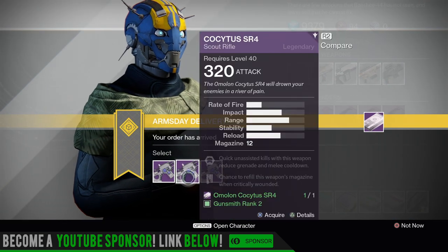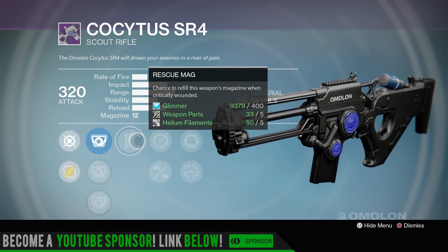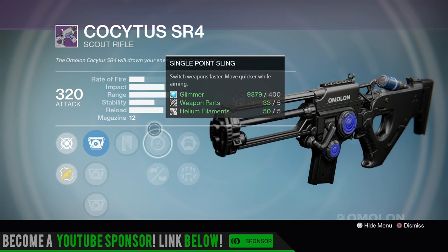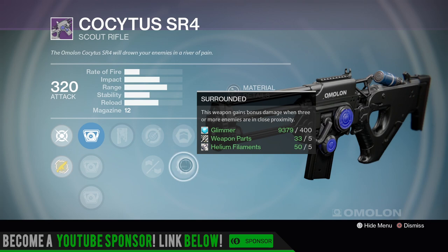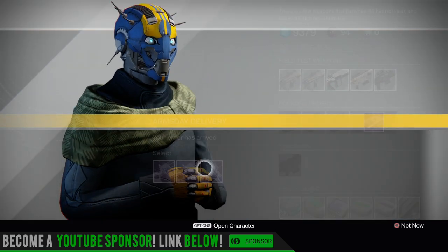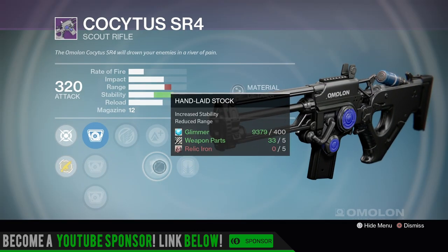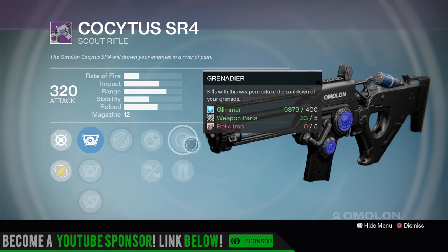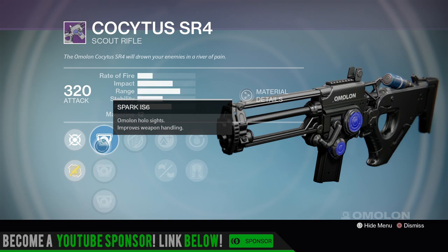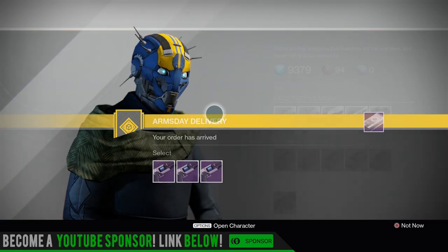Let's take a look at the other two. What do we got? Army of One again, Rescue Mag - chance to refill this weapon's magazine when critically wounded. IS2, HS2, MS5, Single Point Sling, Rifle Barrel, Army of One, Surrounded. Not feeling that one at all. Last one: we have Icarus, Lightweight, Hand Laid Stock, Grenadier - kills with this weapon reduce grenade cooldown - and Exhumed. Sights: IS6, HS4, MS5. Yeah, pass on those.